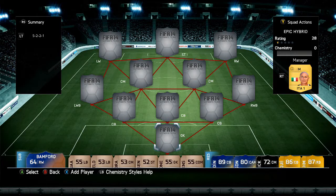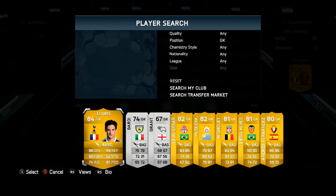What's up guys, it's a V414 squad builder and today we're in a really cool Serie A silver squad in the 5-2-2-1 formation. I haven't actually tried it that much this year and I thought I'd try it out with this team because I've got some really cool players in.